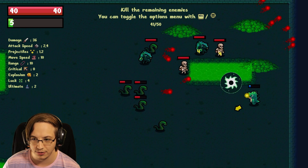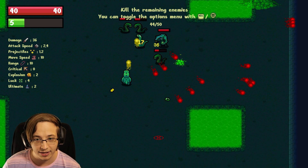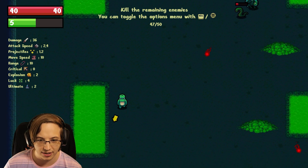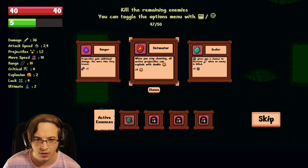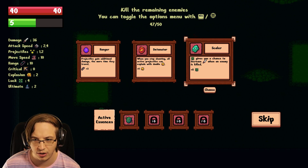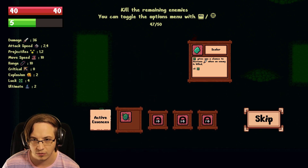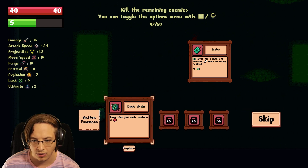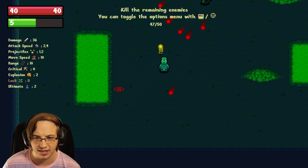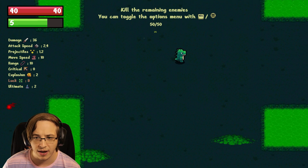There's another yellow chest we want to get to. The fact that there's an ability you're using constantly does give you a little bit more. You are aiming in a direction, almost like Binding of Isaac — so it's not just a full auto-aim thing like a lot of bullet heavens. Projectiles gain additional damage the more time they travel. When you stop shooting, all active projectiles can explode. Or luck gives a chance to increase damage when an enemy is killed. Oh — we can only have one chest essence apparently. I wonder if that's meta progression or what.